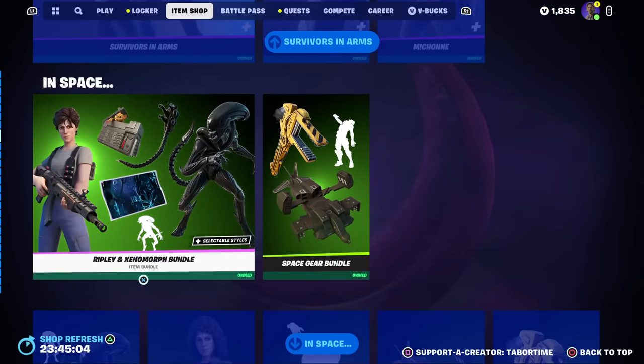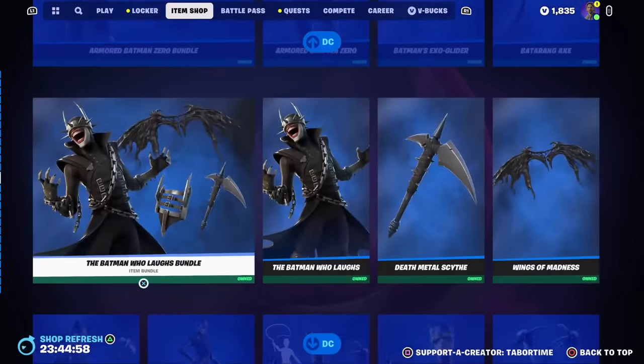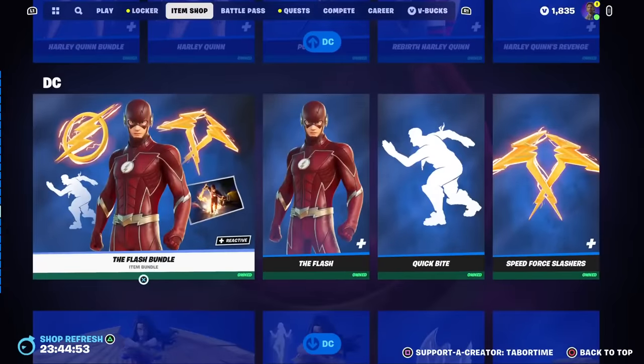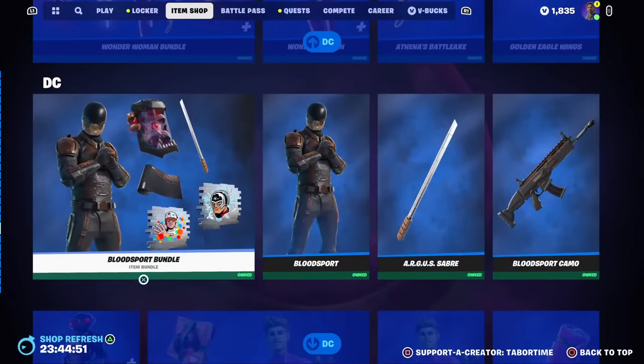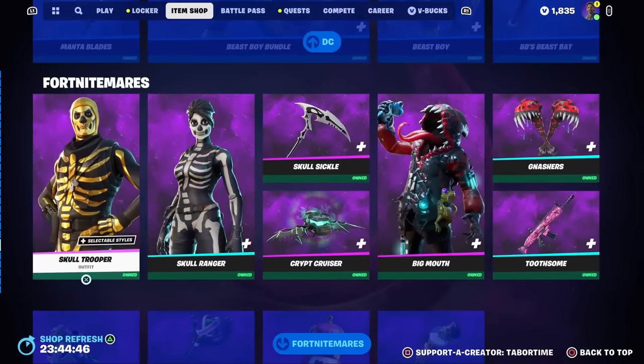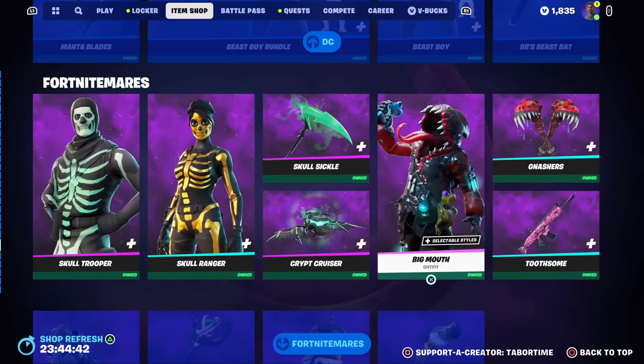We've got the Walking Dead stuff returning — Rick, Daryl, Michonne. The aliens collab is still here as well — Ripley and the Xenomorph bundle, sold separately too. And of course all the DC stuff across multiple tabs — nothing new, nothing removed. It's all still here. I'm hoping it'll go away tomorrow, but get them while you can.